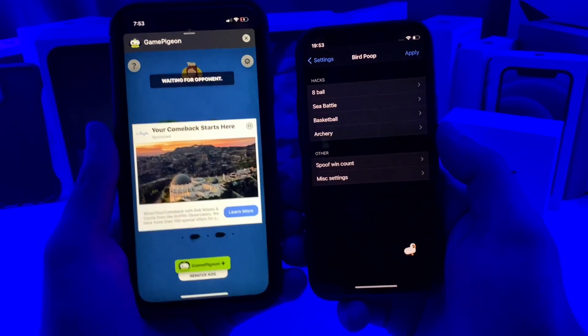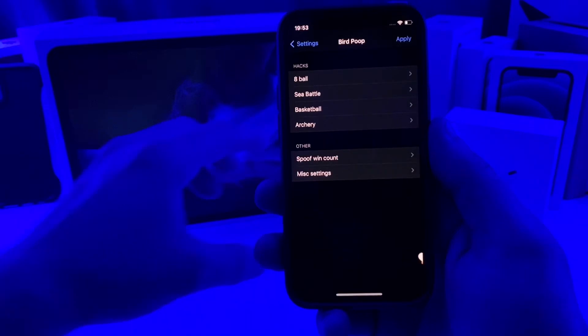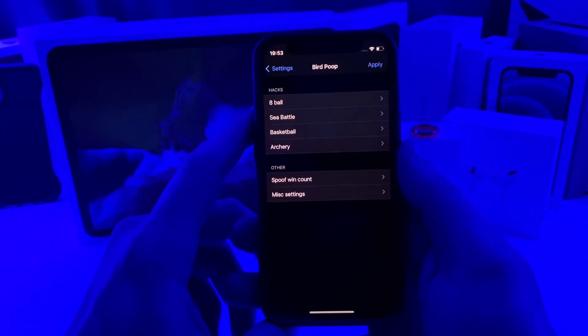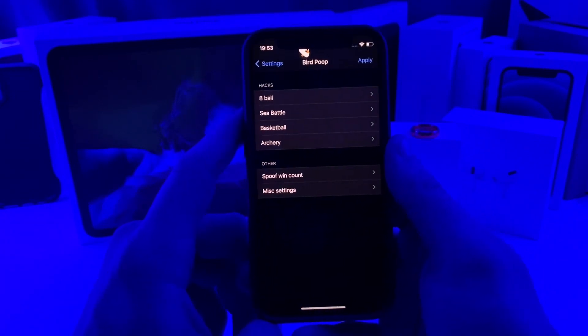Anyways guys, that one's called Bird Poop. Super useful tweak if you want to go ahead and bet lunch or dinner with your friend — whoever wins the next sea battle has to buy you a nice steak. This is definitely a good troll tweak to have on your device.